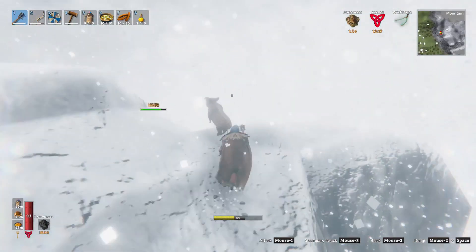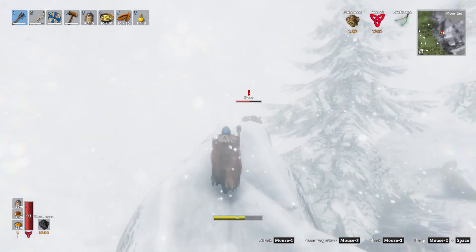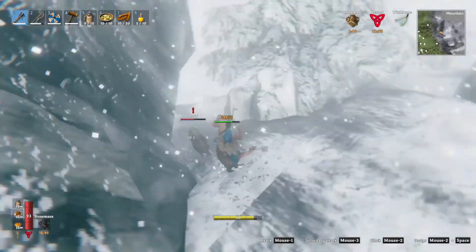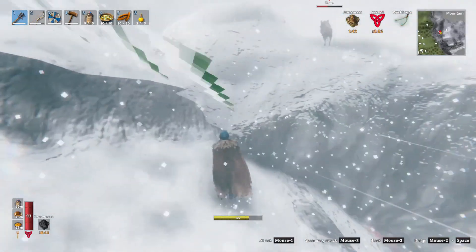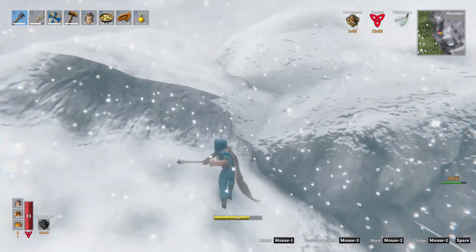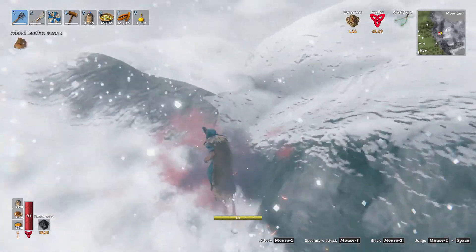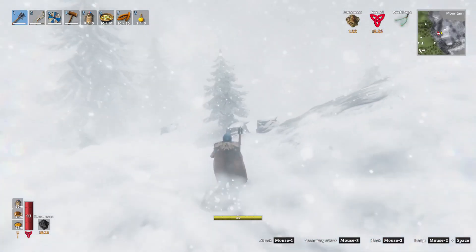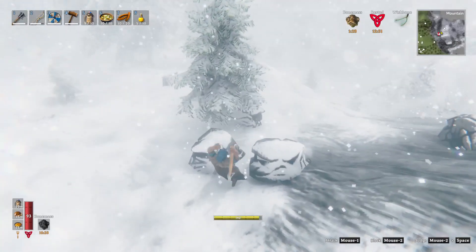He keeps taking a nip at me and then running away. Yeah, that's their way they fight. One thing that I hate about the mountains is there's a lot of elevation change, and your weapons when you swing don't take into account elevation change. If the target doesn't go through the arc of your swing, you miss it.